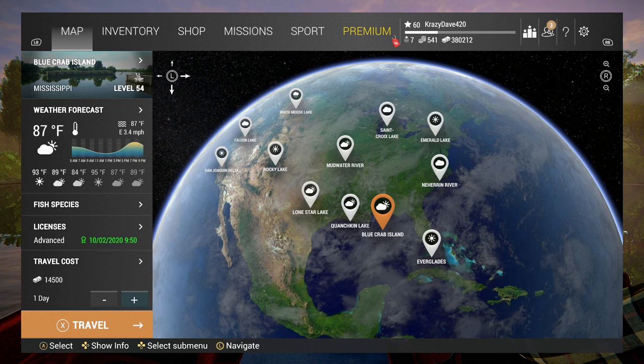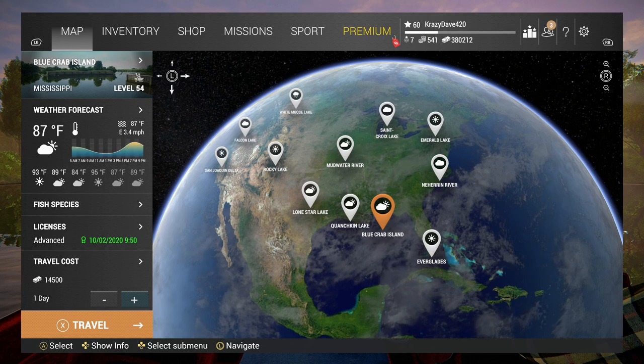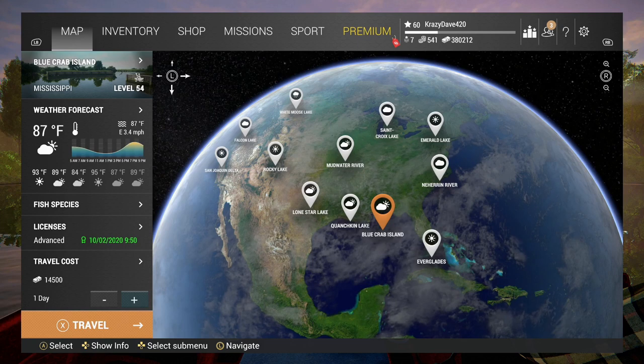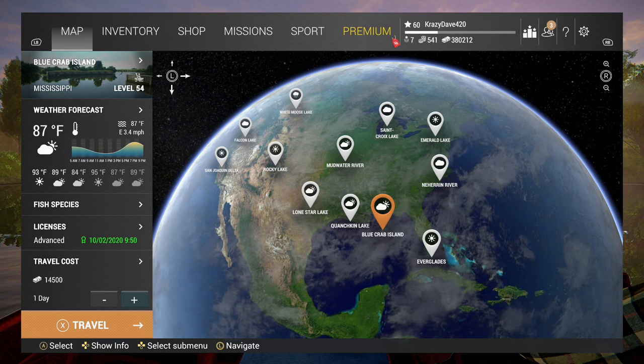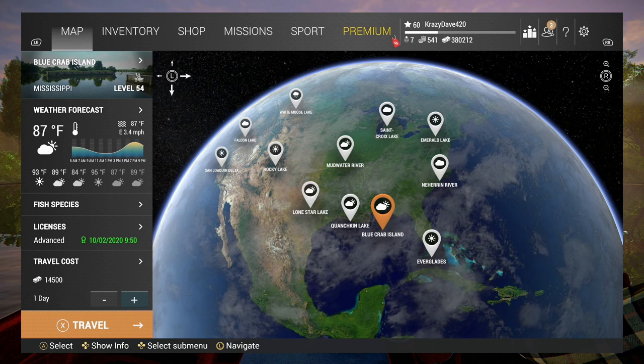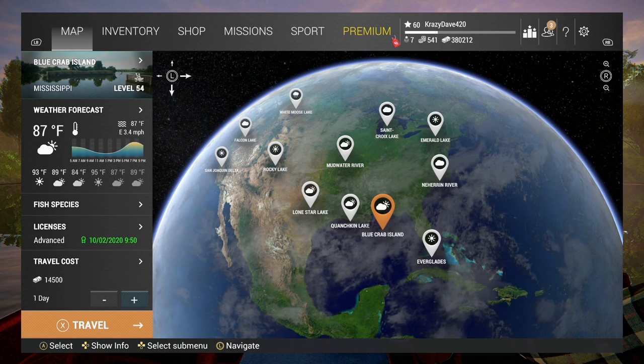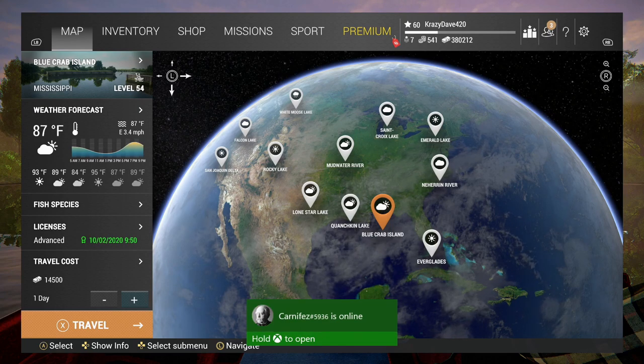Welcome to Fishing Planet on Xbox. I'm Crazy Dave and today we're going to be at Blue Crab Island fishing for Southern Flounders. I'm going to do things a little bit different today — I'm not going to fill my bag. Fishing from a boat means you can only use one rod and it's slow fishing, so I can't sit out there all night trying to catch 700 pounds of flounder. I'm just going to show you the setup and the best fish I can get on video, then conclude.